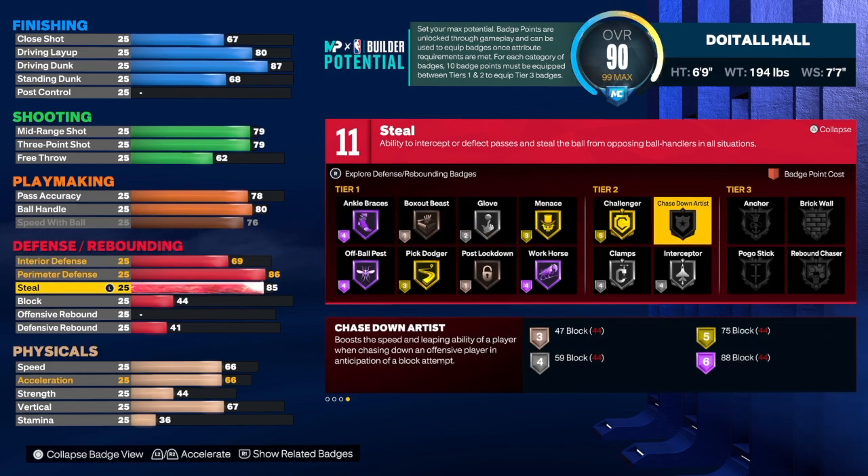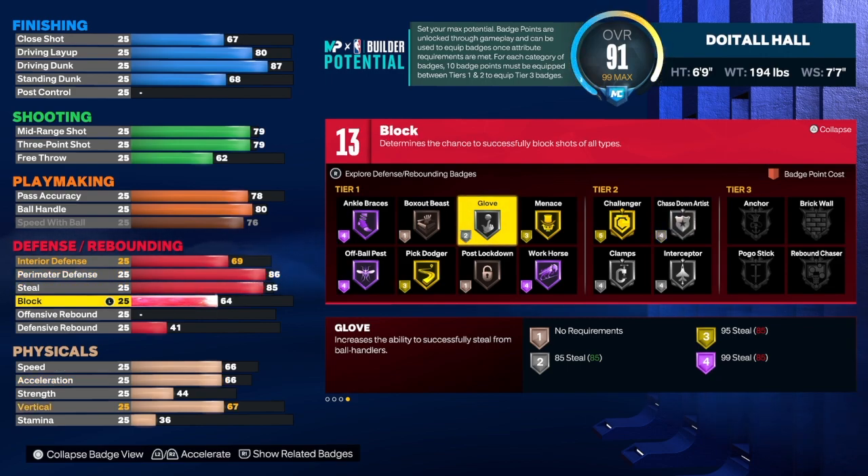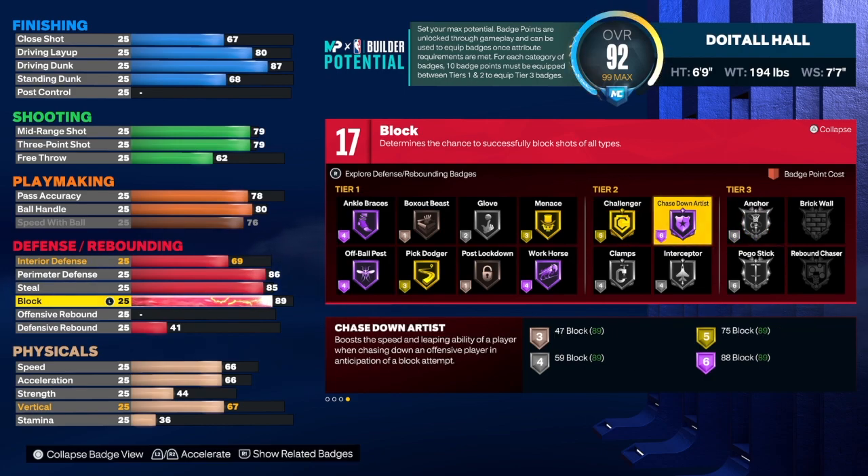For steal we get 85, which gives us silver glove and silver interceptor — silver glove is tier one and only costs two badge points. For the block we're taking it to an 89; I did 89 instead of 88 because you get an extra badge at 89. You can't take it to 93 — that will change the build to a hybrid defender. If you want hybrid defender, go ahead and take it up. We do get anchor on silver and chase down artist on Hall of Fame, which is pretty good.